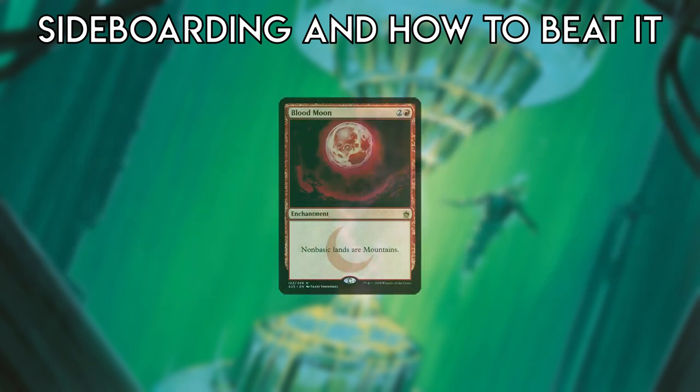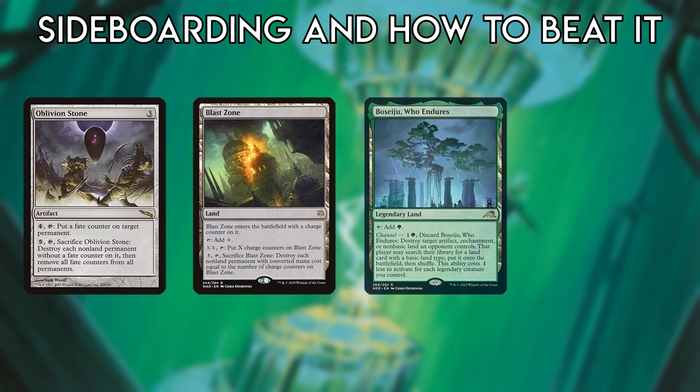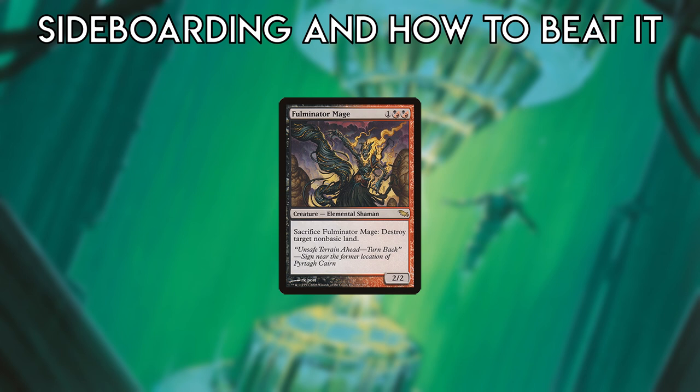If the opponent isn't pressuring the Tron player's life total, they'll eventually naturally draw enough lands to cast their spells normally. Permanent-based hate pieces can also be dealt with by Oblivion Stone, Blast Zone, Boseiju, and Nature's Claim. The actual most effective way to fight Tron is by permanently destroying its lands with cards like Fulminator Mage.